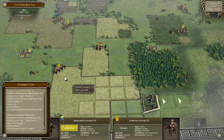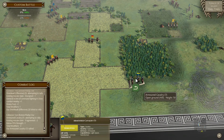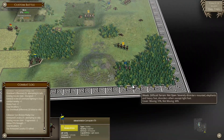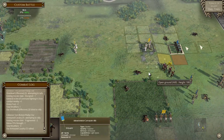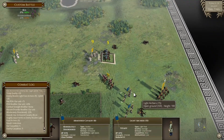It looks like he's trying to bait me with this unit - one, two, three, four. I cannot do that yet, so I'm gonna move here. He might shoot with this unit but that is too far. As for here, I think we're gonna engage.